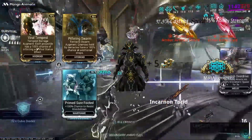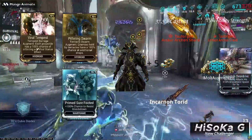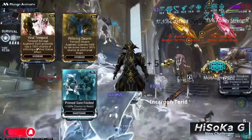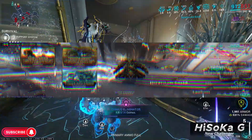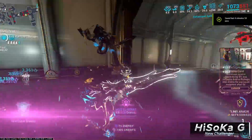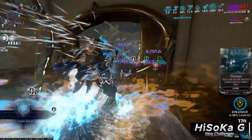I am also using three Archon Shards. Tau Crimson Shard for 15% more strength, and Tau Amber Shard for 37% more cast speed — but that Archon Shard is not mandatory; it is for optimizing your damage. The last thing we need is Zenurik School for Energy Regeneration.